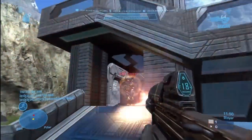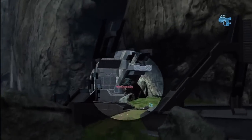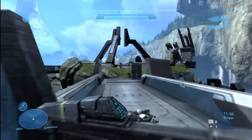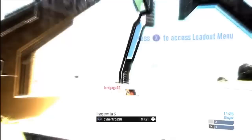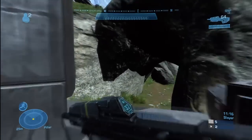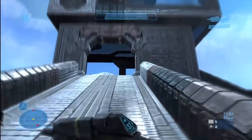Usually, the first weapons you're going to get are the assault rifle and the pistol. Basically the four armor abilities that you have are sprint, armor lock, jet pack, hologram, and cloak — or active camouflage. Besides the assault rifle and pistol being the main weapons, people tend to go for the rocket launcher, sniper rifle, shotgun, grenade launchers, grenades, and the energy sword. Those are definitely the most common things to get in Rumble Pit.